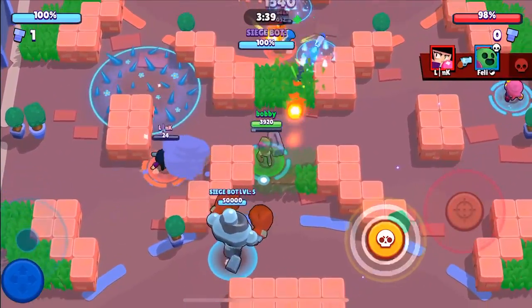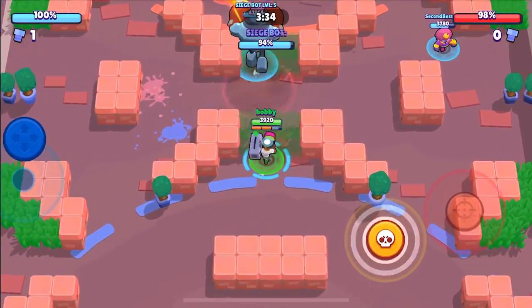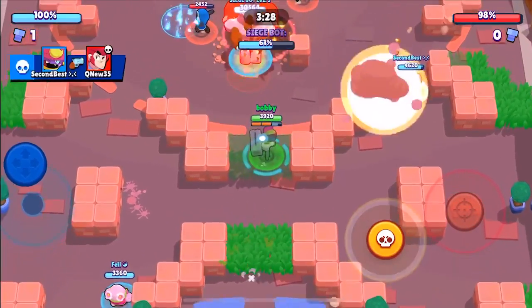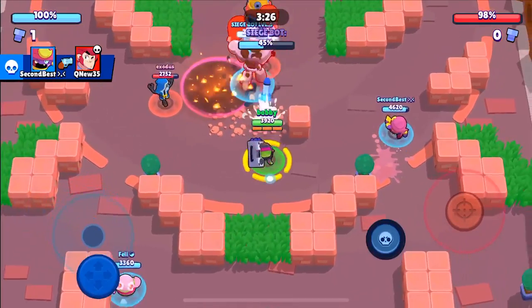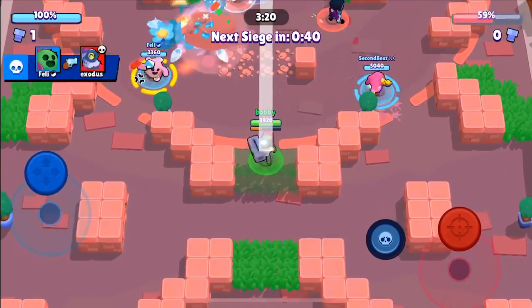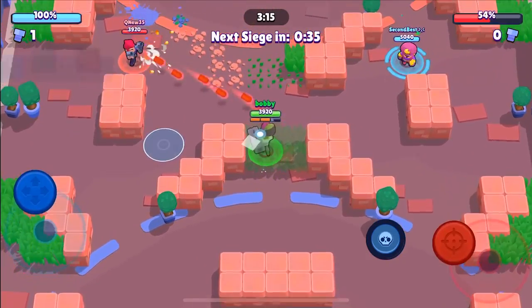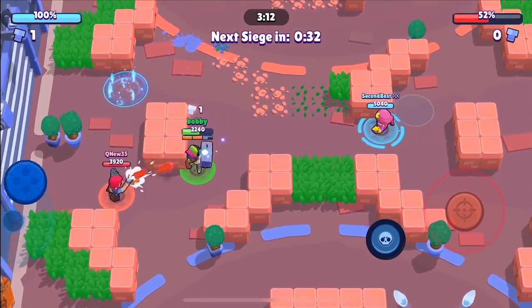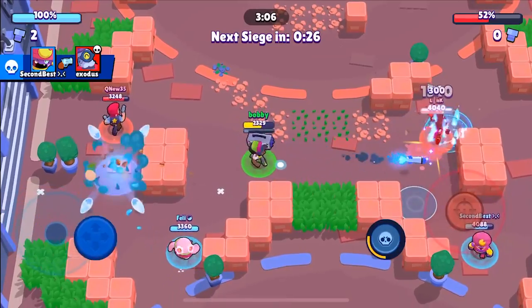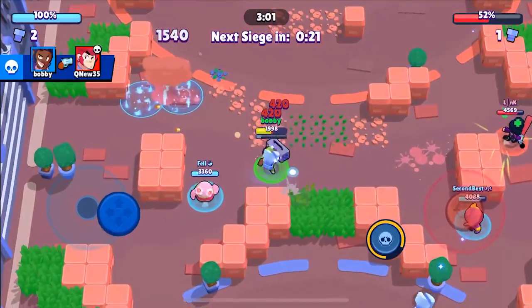We've got the level five siege bot. What makes Brock so great is from those distances he's able to shoot that safe, doing a lot of damage from afar — he doesn't have to go too close into the action. We get a super onto that IKE and start wailing at it. We're able to do 58% — not bad. There's 52% left after the first push. Usually you're seeing like 70% left on the IKE the first time, so we're absolutely destroying it.